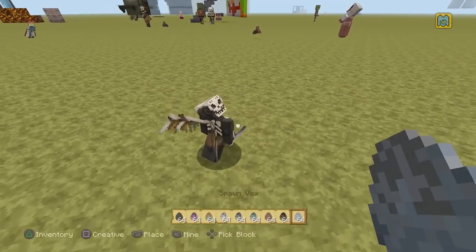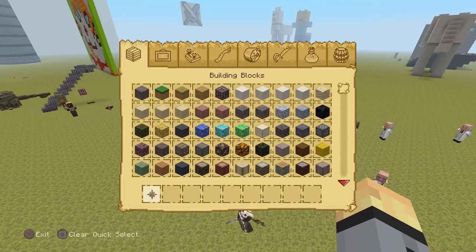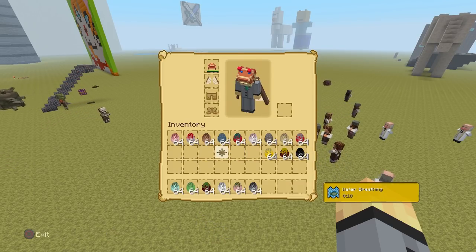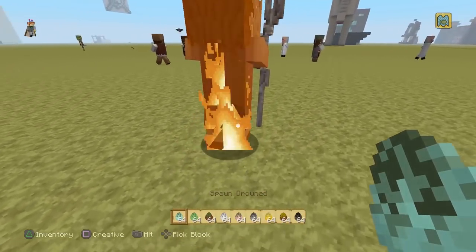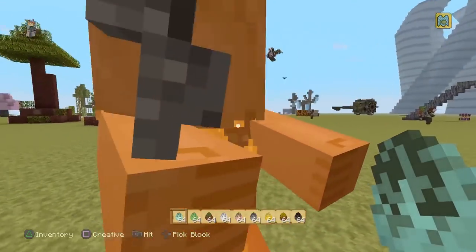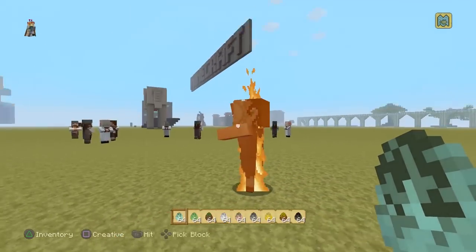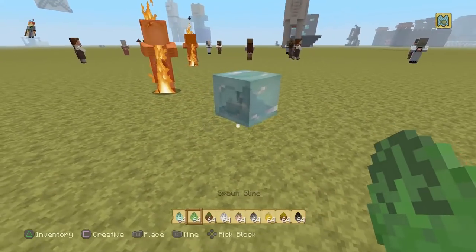Then we've got a Vex, also dressing up for Halloween because everyone's dressing up for Halloween today. With that said, let's now go into the next set of mobs. We've got the Drowned — look at this dude, he's just got a thing over his face because he's gone deep sea diving. The Trident makes him extra scary, in my opinion.